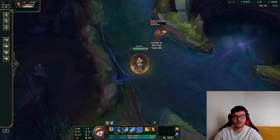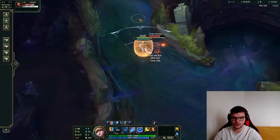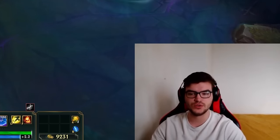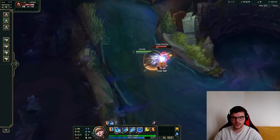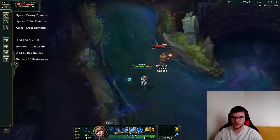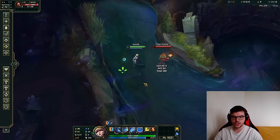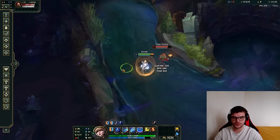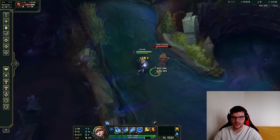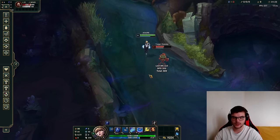Every time you land your Q on an opponent it gives you movement speed, so very often you want to auto-Q and then W immediately afterward — that's when you get the movement speed and it's the easiest way to secure your W. Also note your Q functions as an auto-attack cancel, and you can animation-cancel your Q ability with a W as well.